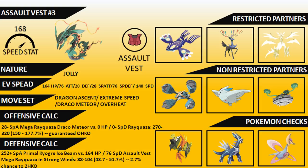To summarize the Assault Vest set coverage: Draco Meteor hits all the popular dragons like Mega Rayquaza, Ultra Necrozma, and Salamence. You've also got a nice option hitting opposing Primal Groudon, which is normally weaker on the Special side, so you're not always relying on Dragon Ascent and reducing your Attack and Defense stats each time. Overheat gives you a nice check against Ferrothorn in particular — with that Special Attack investment, Overheat will always guarantee the one-hit KO on Ferrothorn. Dragon Ascent and Extreme Speed remain the staples on most Mega Rayquaza sets.